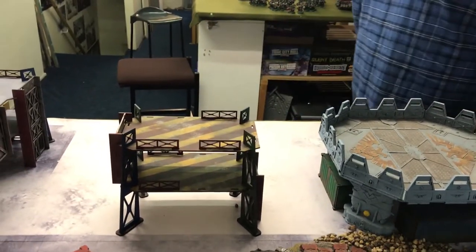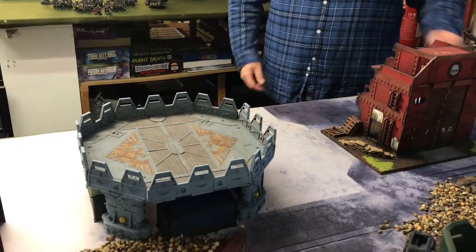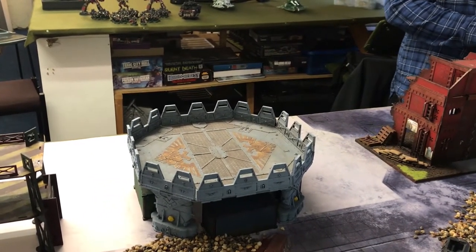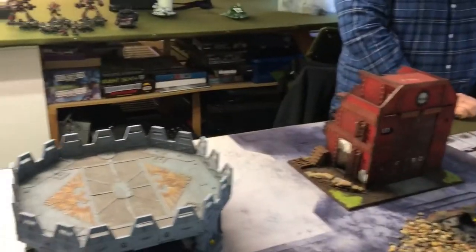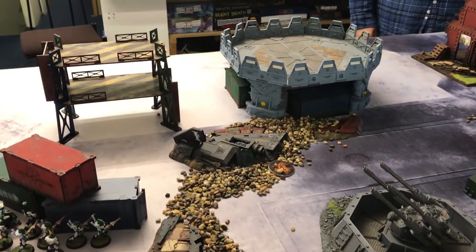It's basically Luke's movement phase, and all of his units set up at the end of his movement phase within the designated line that I've written down in the mission — any of my battlefield edges. I think your battlefield edge is just that one. Let's have a look at the mission and we'll come in for turn one.